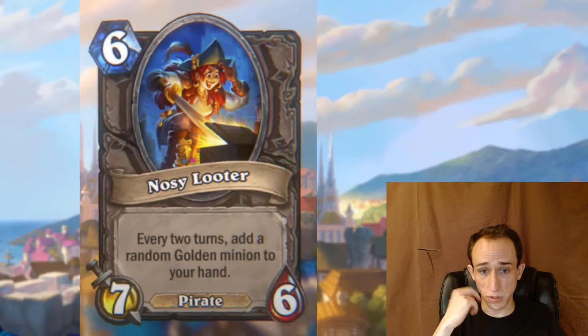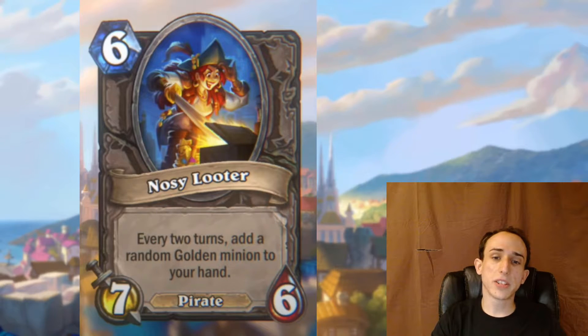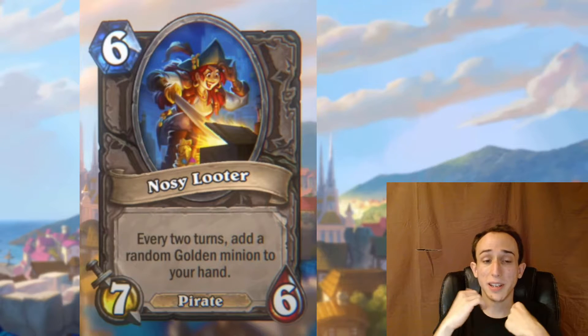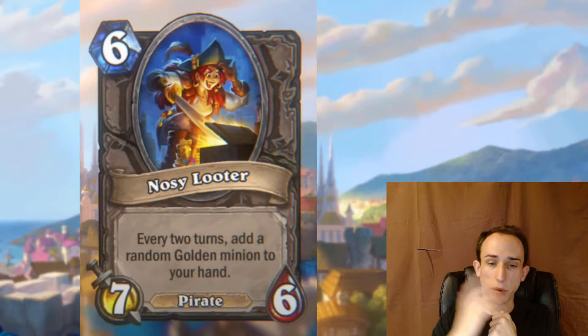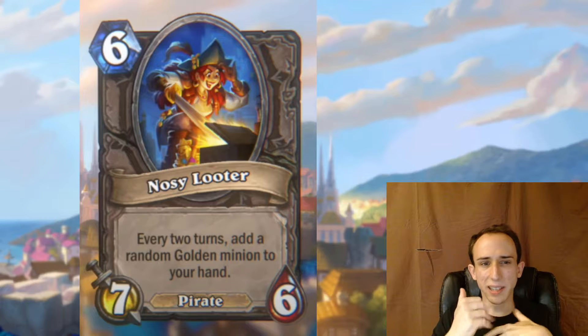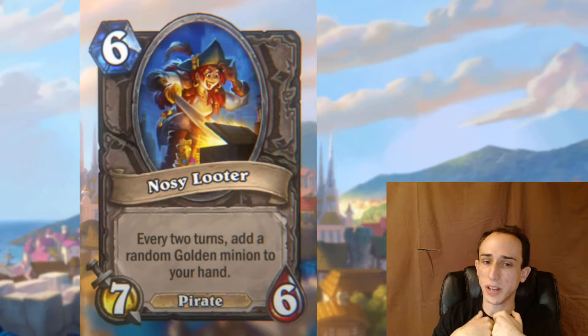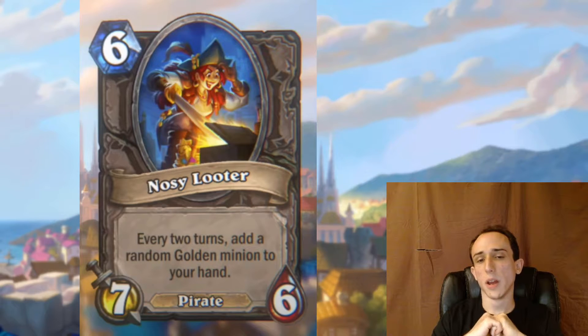Then there's Nosy Looter — assuming it's a six-drop, every two turns it adds a random golden minion to your hand. Getting a golden minion in hand basically means getting your Door of Power every two turns, presumably capped by your tavern tier. This just feels like a kind of weak minion to have sitting on your board. With pirates you just need bodies, like murlocs, but I'd still prefer pirates with effects. We're also getting 23 more new cards, and they're emphasizing tribal synergy, so I'm a little concerned this is just too slow.